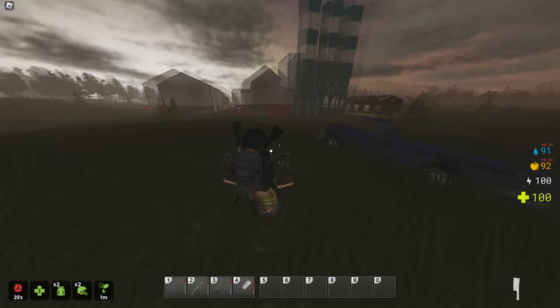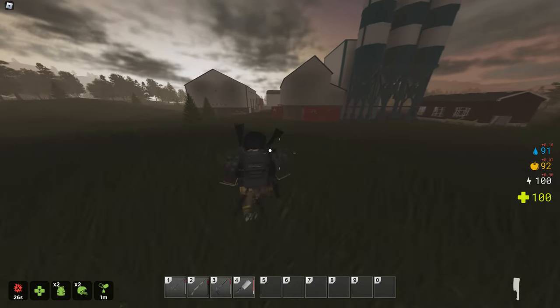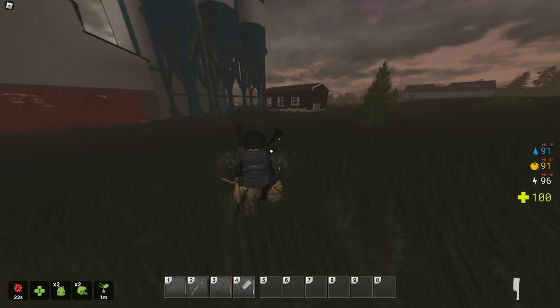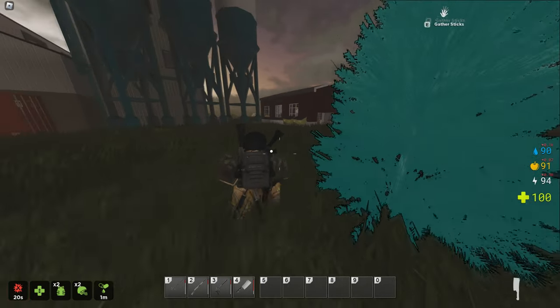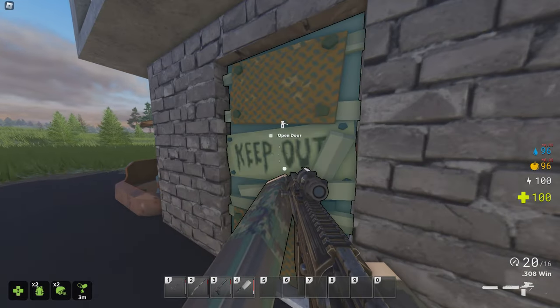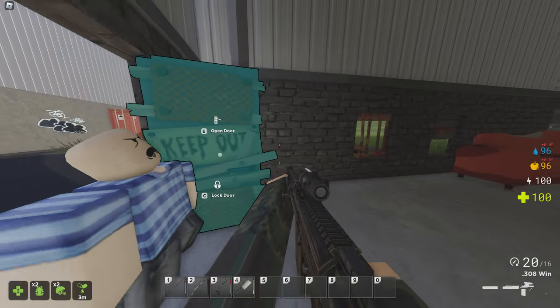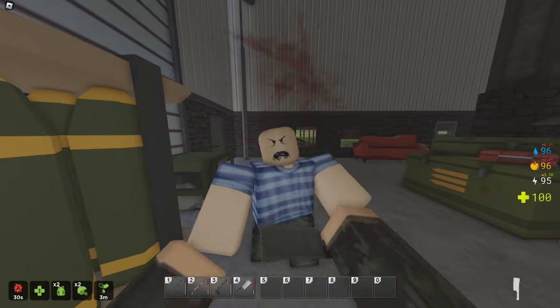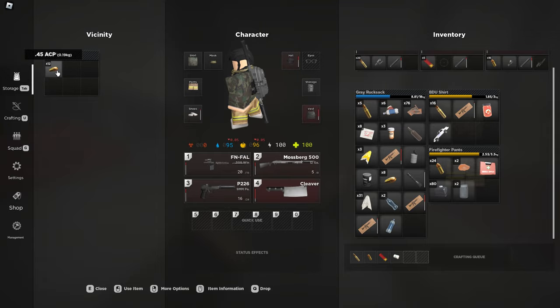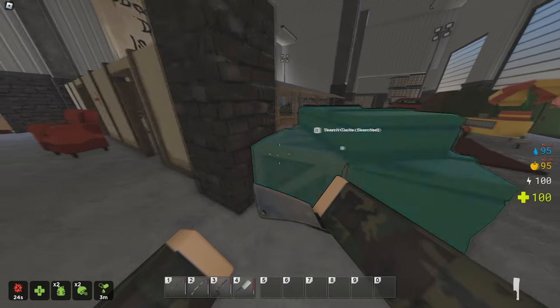First off, we're taking a look at the low-tier loot locations on the map. You can identify them by the white name on the map. Starting off at the sawmill — there are some garages with some shooting ranges. The shooting range garages usually have some good military loot. You can find military weapons, ammunition, attachments, and caches located inside of the garages.